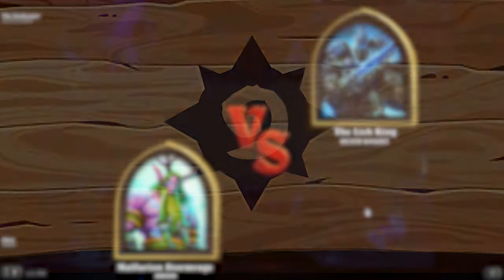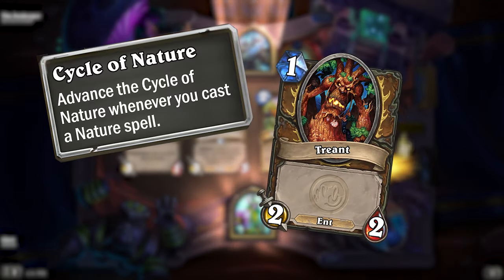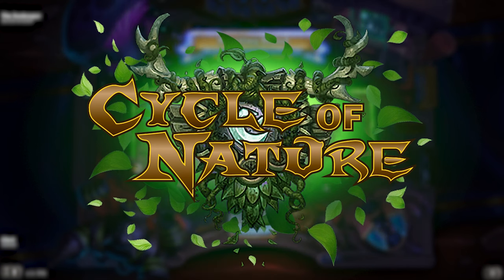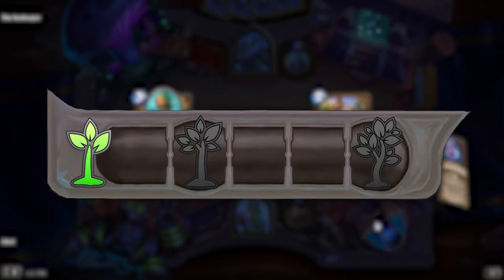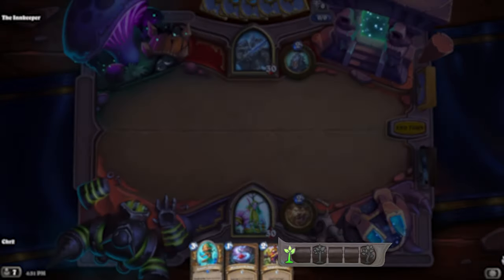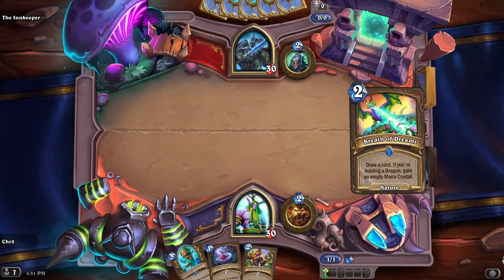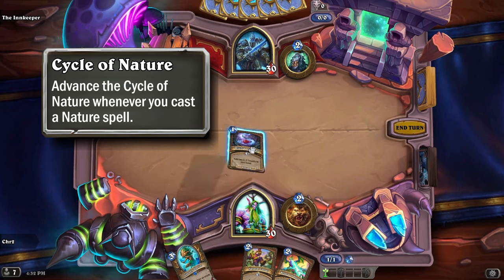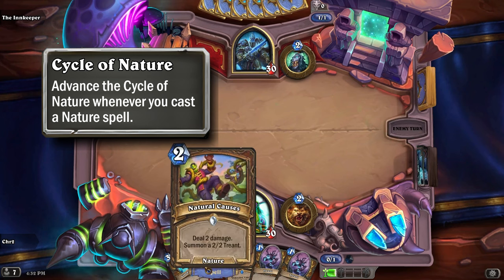Let's move on to the next overhaul I made. This overhaul would give Druid a new mechanic that interacts with the Treant Token. I call this overhaul Cycle of Nature. In this overhaul I've given Druid a new resource — or at least a resource counter that you would find under your Mana Crystal Tray, similar to Death Knight's Corpse Counter. This meter is called your Cycle of Nature, or just Cycle for short. This meter fills up by 1 any time you cast a nature spell, up to a maximum of 5, and you won't lose any progress on this meter until the game ends.